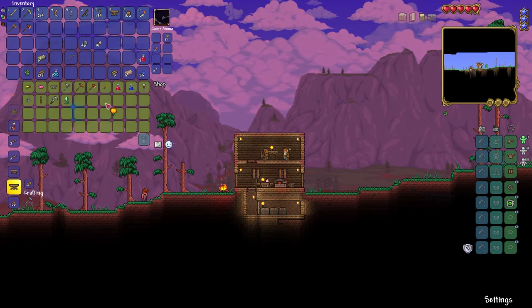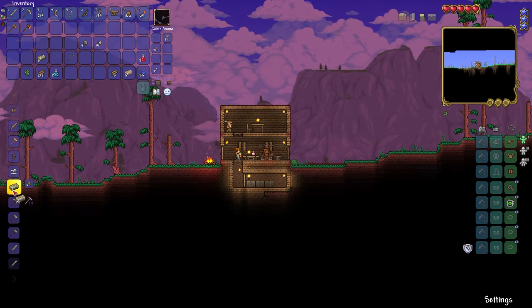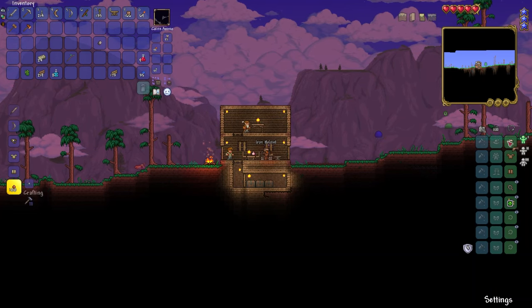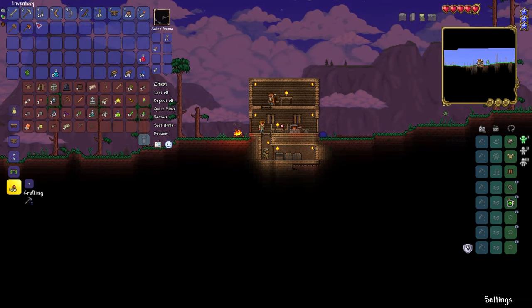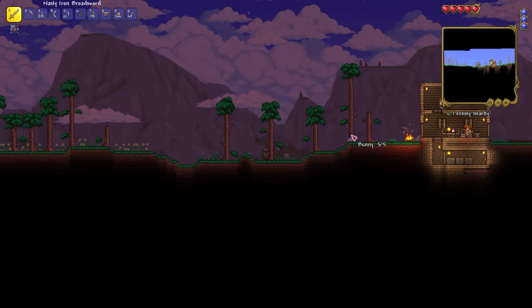That doesn't sell for as much as I remember it used to. Anything I want to buy? No. But I do want to craft some iron — tin is worse than iron. I'll make some armor. Okay, armor is already starting to look a little bit better. I'll put my fishing rod away since I don't really need it, and I'll keep this recall potion on me.